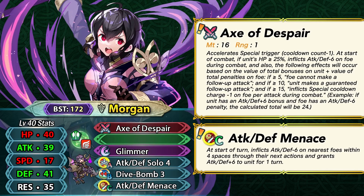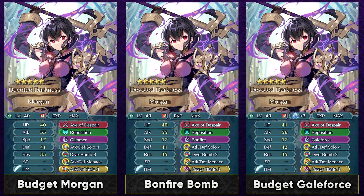Morgan's fodder is also really good — you can fodder her for Attack Defense Menace, with the prerequisite from Petrine, and inherit Dive Bomb 3 or Attack Defense Solo 3 at the same time. As an Axe Flyer, she's really good because she can galeforce well due to her weapon's minus one special cooldown. For a budget build, go with Glimmer as her default special, Attack Defense Solo in the sacred seal, and Reposition. You can also run Heavy Blade 3 in the sacred seal with Bonfire to trigger it on the second hit using Dive Bomb, or run Galeforce which is powerful with the minus one cooldown — she can trigger it in 2 hits even on a budget.